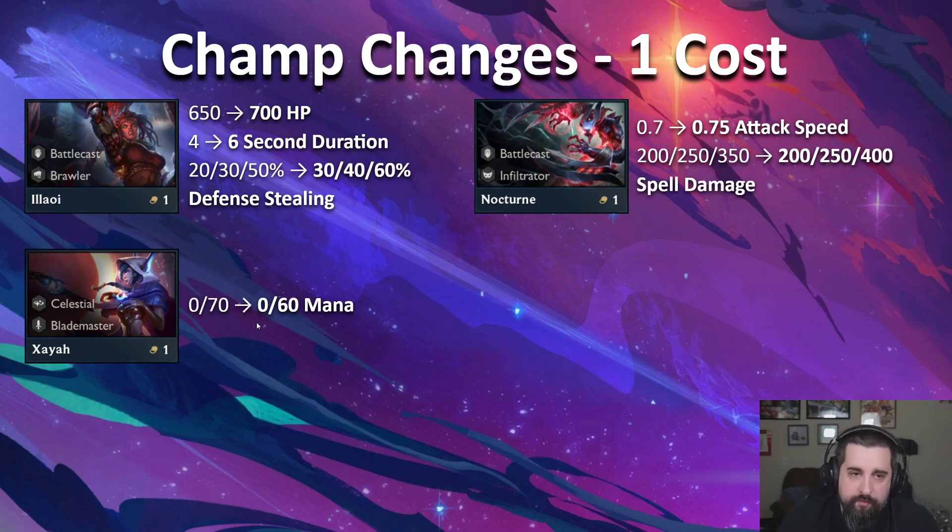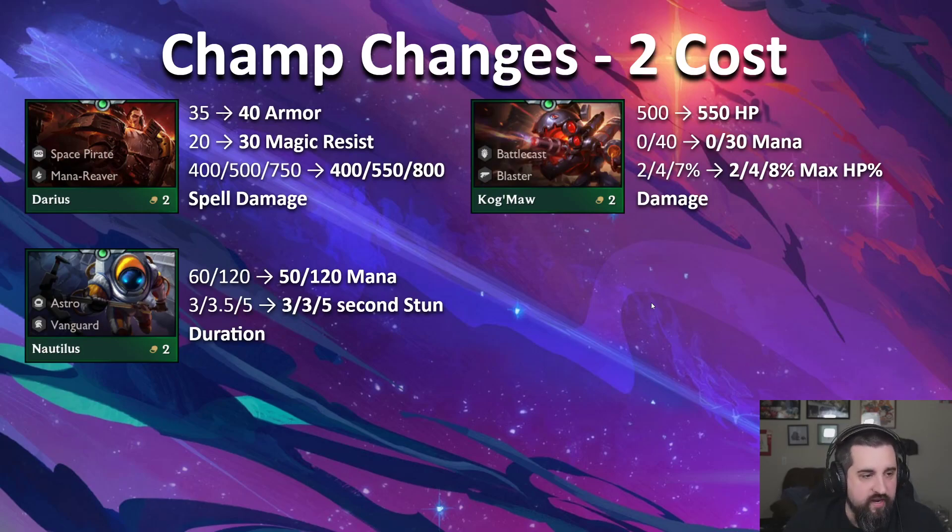Zaya is underperforming a bit. This is sort of a backtrack on a previous nerf — she started off at 50 mana, then we nerfed her to 70. Now she takes too long to turn on, so we're putting her back down to 60. Darius: without Kassadin in the meta, he kind of doesn't have a spot. He gets to be extra strong until level 4 with Irelia and Thresh at level 8. He's gaining some extra armor and magic resistance to be a little tankier, and his two-star and three-star spell damage go up a bit. If you two-star Darius and commit to him in your comp, he should be very strong.